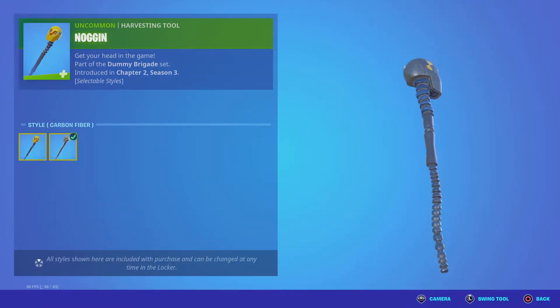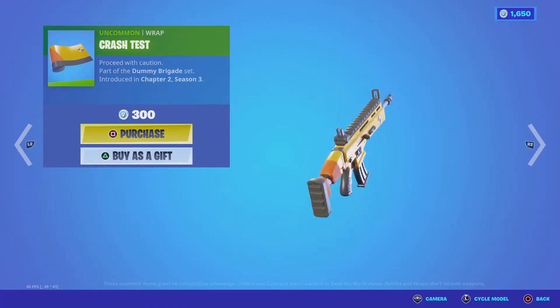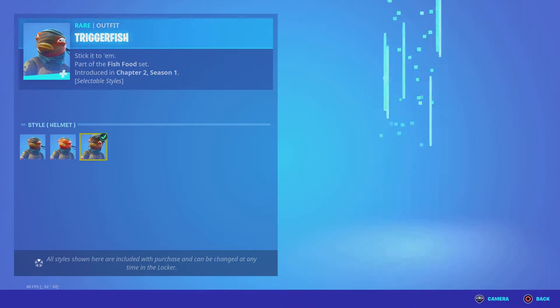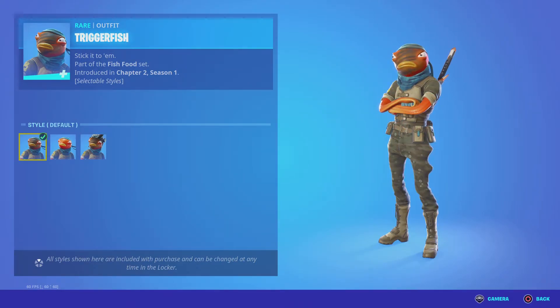Noggin, Carbon Fire, Carbon Fiber, Crash Test, Trigger Fish — got the No Face Paint, Helmet, With Face Paint, Default, Face Paint.